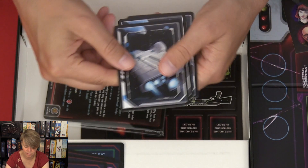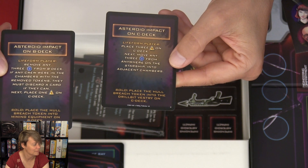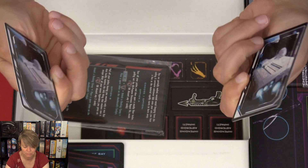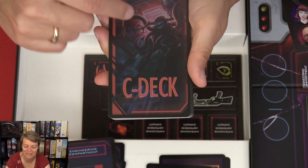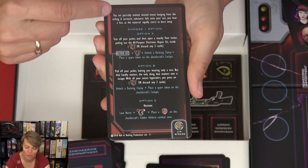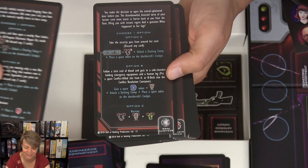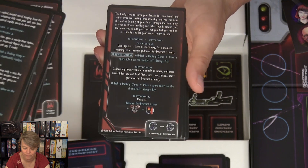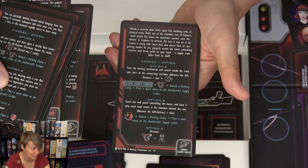Then we have three of these — asteroid impact. Doesn't sound good. It's asteroid impact on A, B, and C deck. And then more cards. These cards are all for the C deck, where you have this terrifying alien. So let's see — some more stuff that can happen, some flavor text, and then you have to choose some options in the game. I haven't tried it yet, so this must be cards for the solo playthrough, or maybe they're for this game — I'm not sure, you'll have to find out.